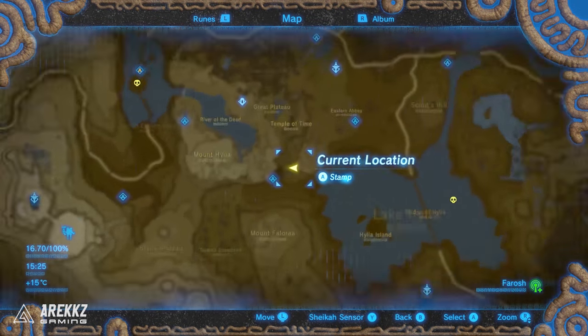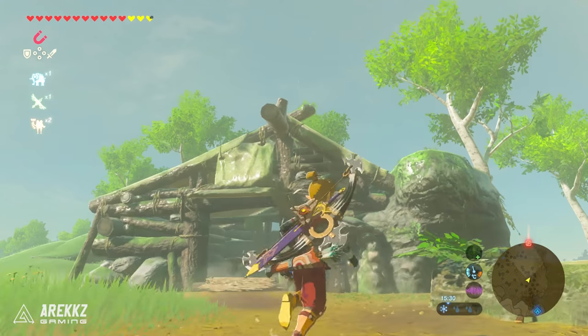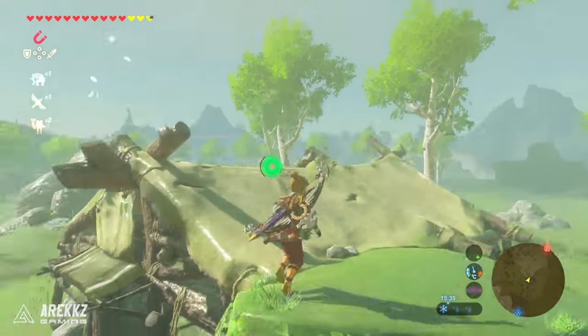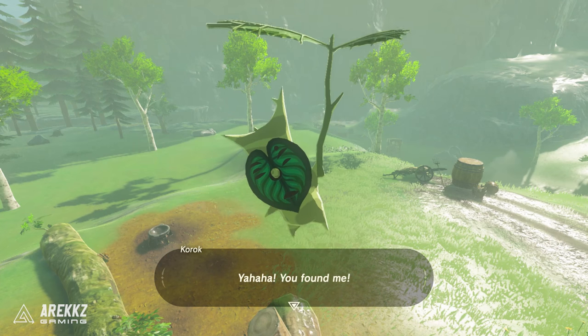After that, work your way from the eastern abbey over to the hut near the woods — where you find the old man who gives you a warm doublet if you cook the right recipe. For this one you want to climb on top of his house, go to the very top edge of the house, and you will again find some leaves combined with fairy dust floating around. Interact with that and that is your next Korok.